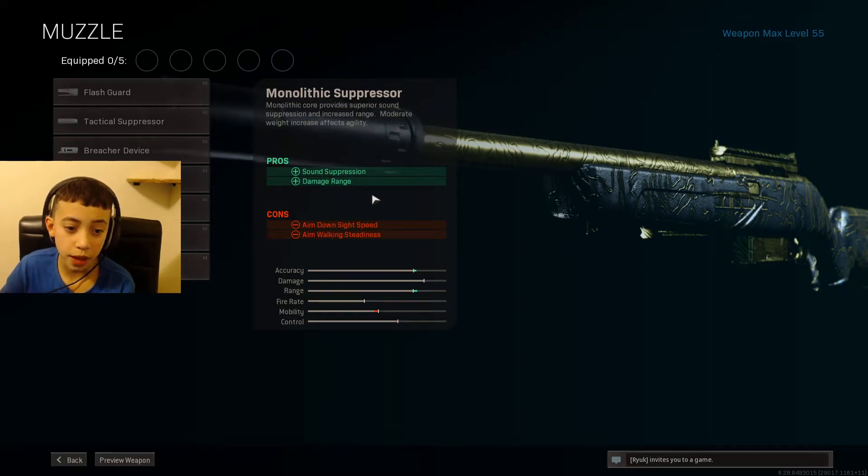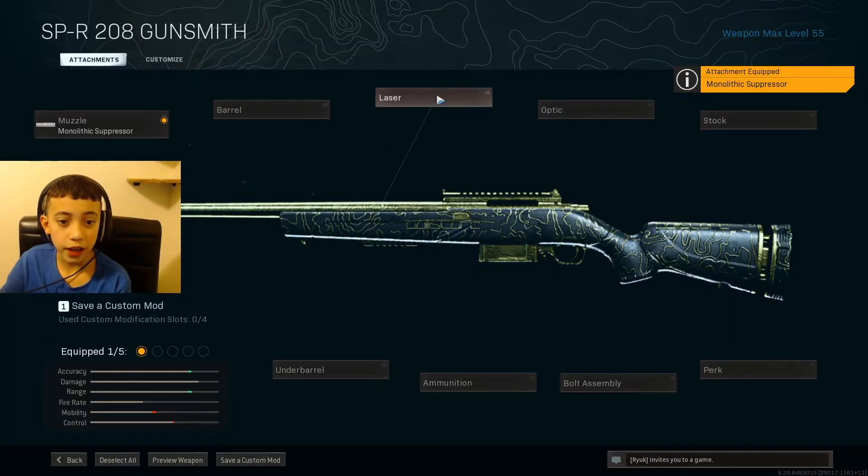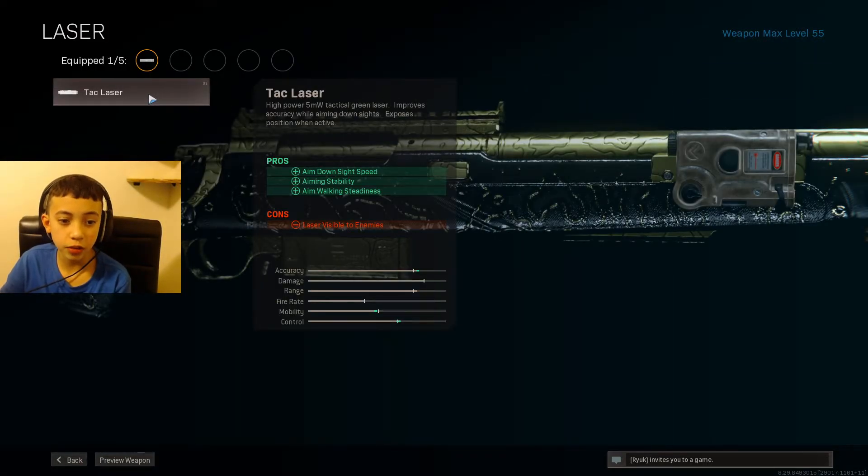The Monolithic Suppressor ups damage range and suppresses the sound, because in Warzone you're most likely to be sniping people from far away. Next, you'd want the Tac Laser — it gives you aim down sight speed, aiming stability, and aim walking steadiness, but it is visible to enemies only when you aim.